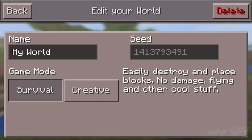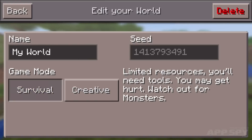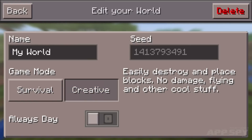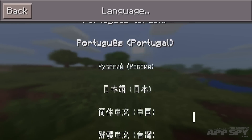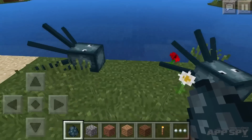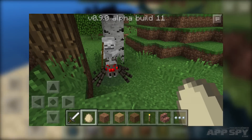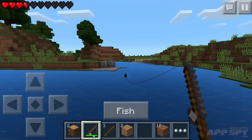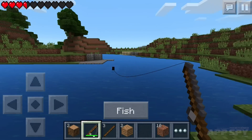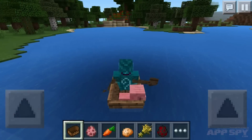The update also adds the ability to change aspects of your world. Hit the pen button on the world select screen, and you can change from creative mode to survival and back again. And you can make a creative world get stuck in daytime, so it's never night. Version 0.11 also lets you change the game's language. It adds new mobs like squids, and allows for monsters to ride on the back of certain creatures, which is kind of creepy. So hopefully that gives you a good idea of what to expect in this new version, and some helpful advice on how to get the most out of the new update. Now we can start working on a wishlist for version 0.12.